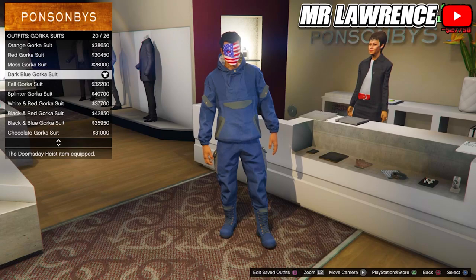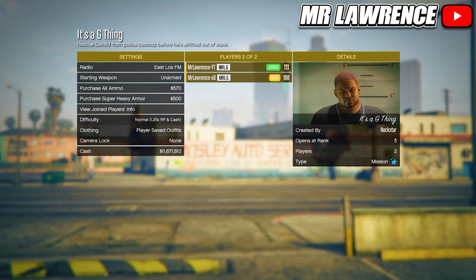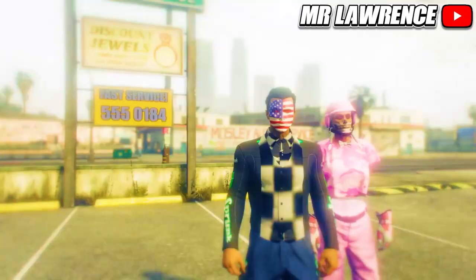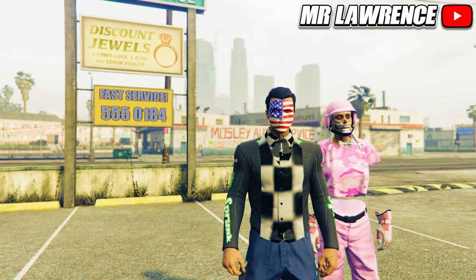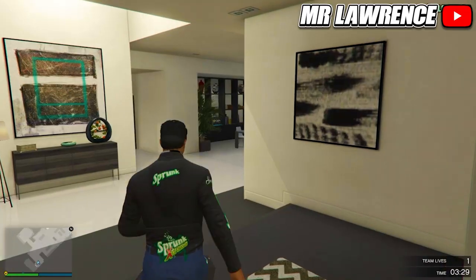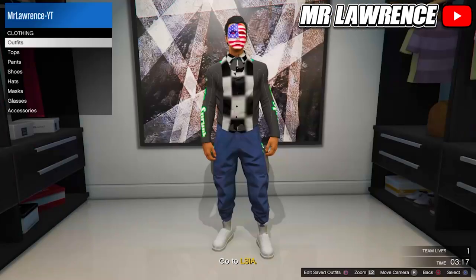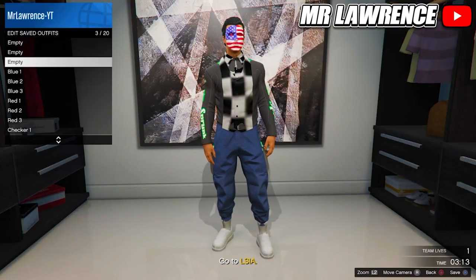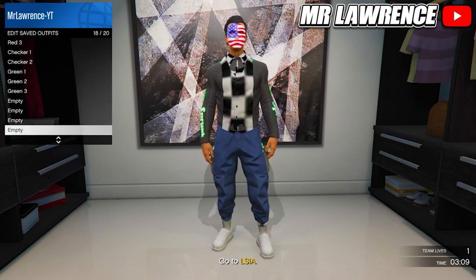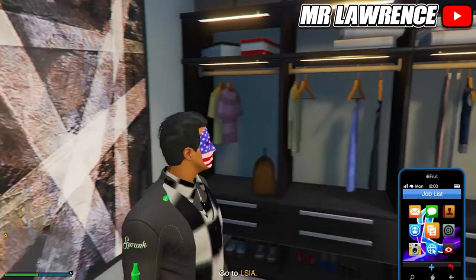Now go back into the clothing merch job, change the clothing to player saved outfits and start. Now switch your outfit once to the right and ready up. While you load in, go to your apartment. Delete the first blue outfit and save this outfit in slot 18. Then quit the mission through your phone.